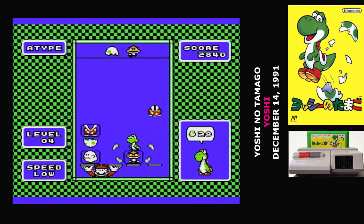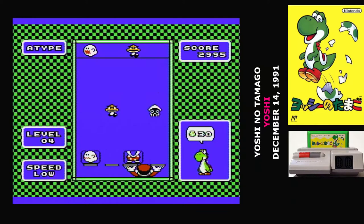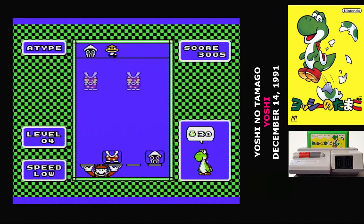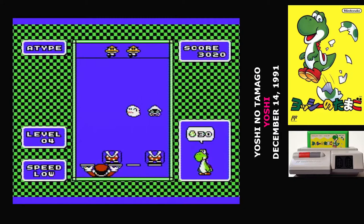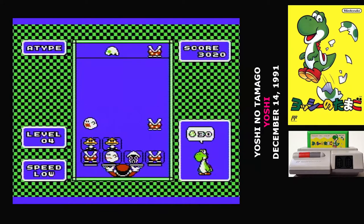The way that Yoshi no Tamago plays is very simple, but not simple in that way where it unfolds into a ton of options. You have a well that is 4 across and 8 tall. From the top of that well, two Mario enemies will fall at a time. They're each in a separate column, and on very rare occasions you might see three at a time. There are only four varieties of enemies, and your goal is to get rid of them by having a matching one land on top of it.